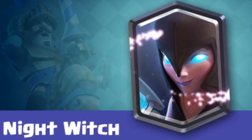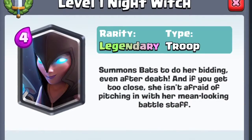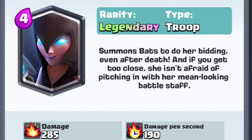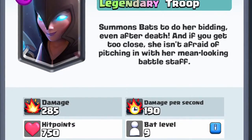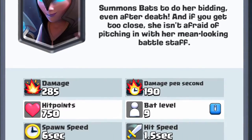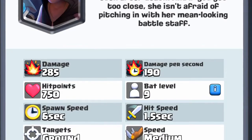Next up, we have the 4 Elixir Night Witch. We've already gone quite in-depth with this. I think it's an awful card. I don't mind Night Witch, but it would be better if it did splash damage — then it would pretty much be a Witch. I also wish it was ranged.